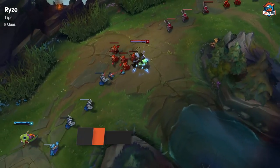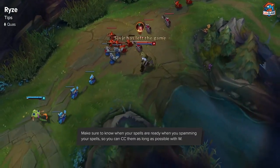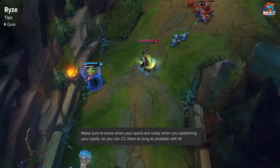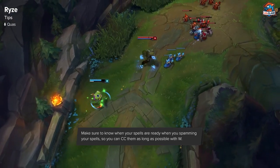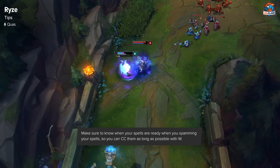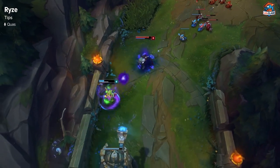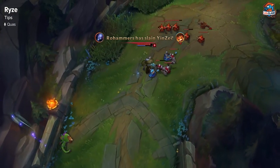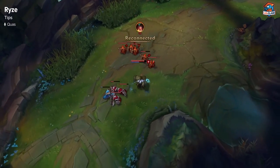Tip number two for Ryze would be to always keep an eye on your cooldown bar, and if your goal is to root the target for the maximum amount of time, you want to always be casting that spell whenever it comes off cooldown. Say you are casting a rotation and then your W and E are up — always cast your W as soon as possible so you have it on cooldown and you can reset it with your Q and E afterwards.